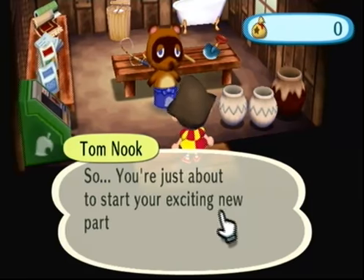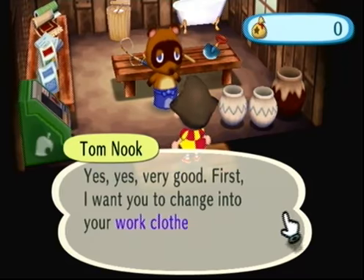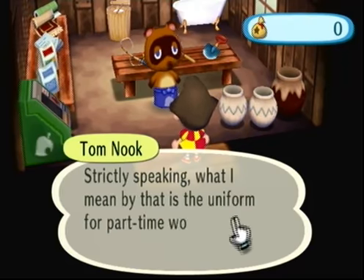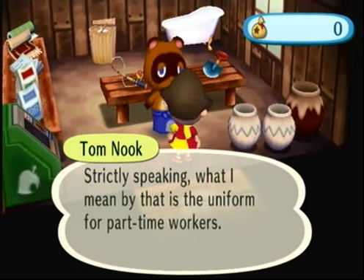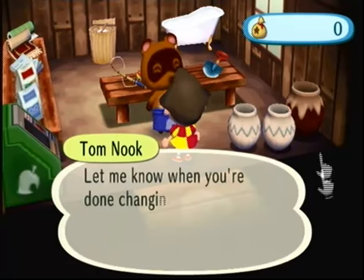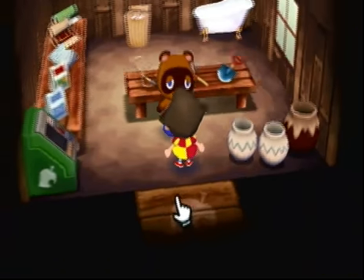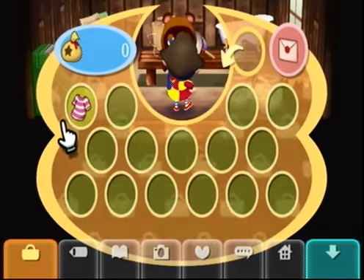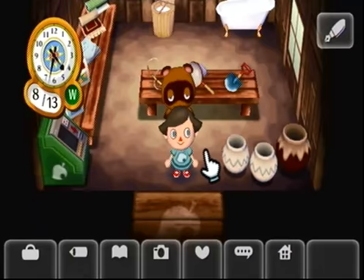"So, you're just about to start your exciting new part-time job. First, I want you to change into your work clothes — the uniform for part-time workers." Technically, you don't have to stick with this uniform. You can change, and when you leave to do your first job and come back, he'll ask why you changed. It's really funny. There we go — there's our work uniform.